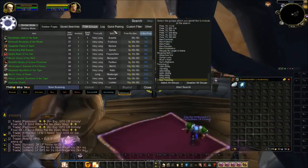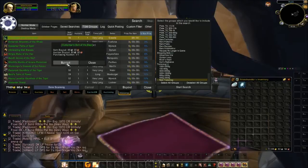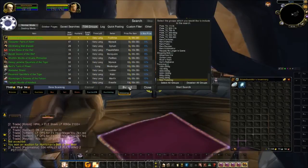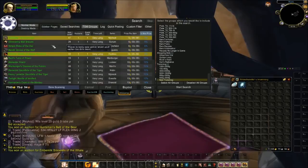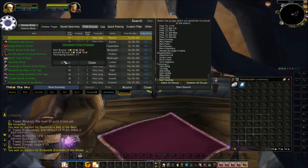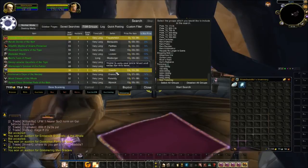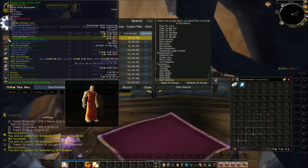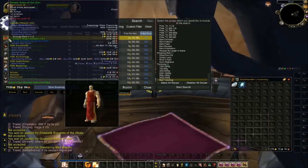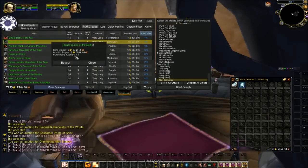All right guys, I'm back. My scan has finished. Starting to buy up some of this stuff — starting with Huntsman's Belt. Amber Silk Bracers — not a great seller but only three gold so I'll pick them up. Gossamer Pants for five gold. Ring Mail — I already have one so I'll skip it. Banner Gloves is a good one for nine gold.